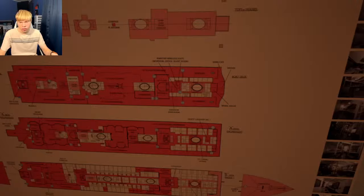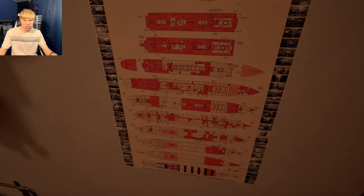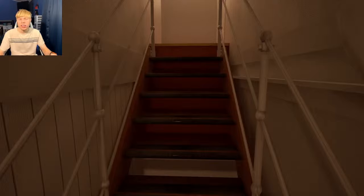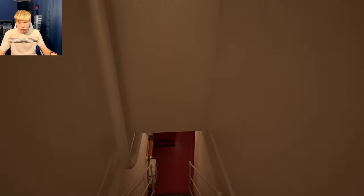Here are Titanic blueprints. We are down on the fourth deck right here. Titanic had nine decks: Boat Deck, A Deck, B Deck, C Deck, E Deck, F Deck, G Deck, and H Deck — I believe H Deck was the last one, and that was for the engine rooms and boiler rooms. Scotland Road is behind here but I'm not going to explore that yet because there's more to explore in the meantime.